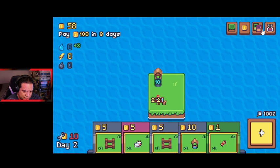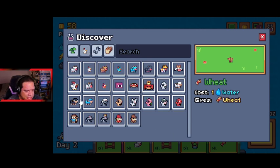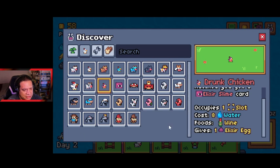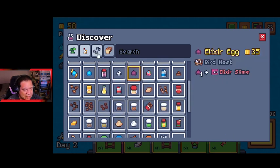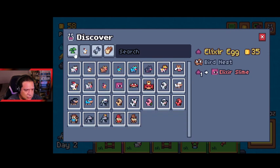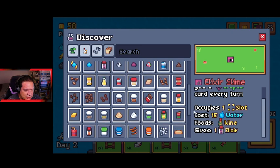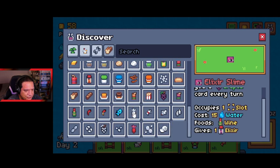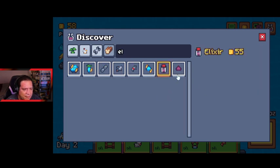We could go the drunk chicken route and see what that does. Drunk chickens produce elixir eggs, and with an elixir egg you can make slime. Slime drinks wine but gives elixirs, and the elixir is 55 bucks each. The eggs themselves are 35. We could go that route — it's interesting.